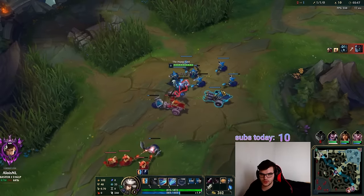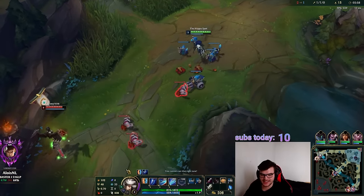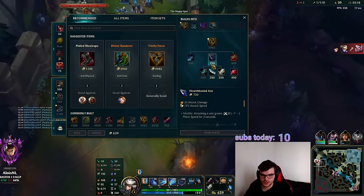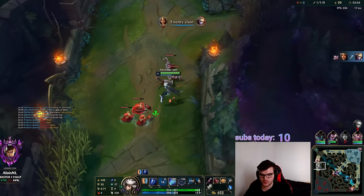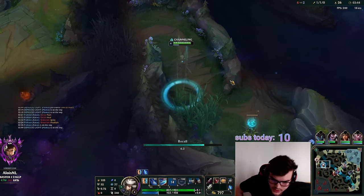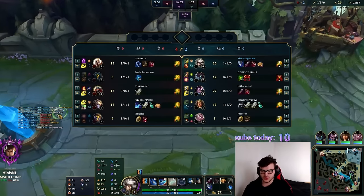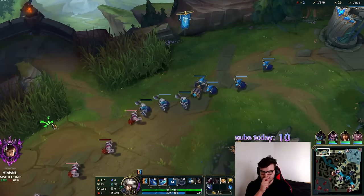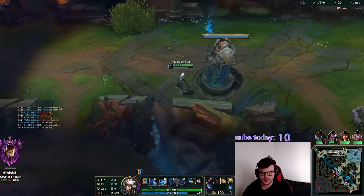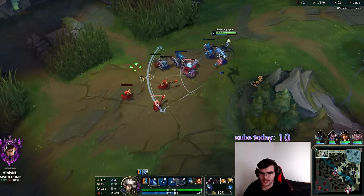Our bot lane blames us — the least delusional jungler right there. I'll proxy this wave to get Sheen, or maybe longsword-dagger was the better play. I don't gain that much tempo from this proxy, so I need to make sure I recall before Kale can cancel me. She made the wave bounce back into her with hard pushing — this Kale has fundamental understanding of how to manage the wave.